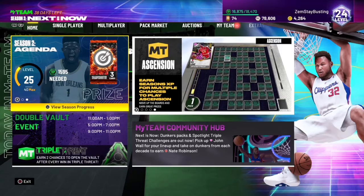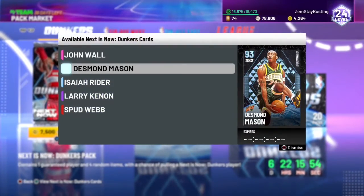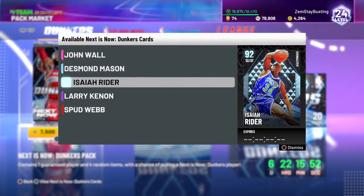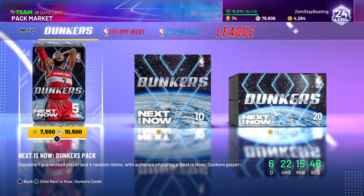What is going on YouTube! Today I'm coming to talk with another bigger video for you guys. The new Dunkers pack officially came out — we got a chance at a John Wall, a Desmond Mason, an Isaiah Rider, a Larry Cannon, and a Spud Webb.